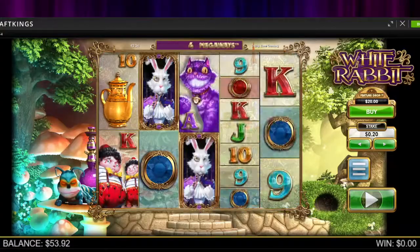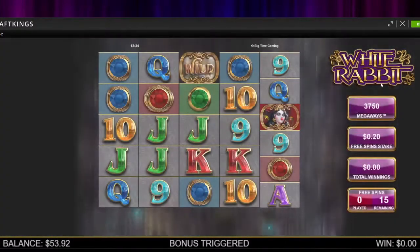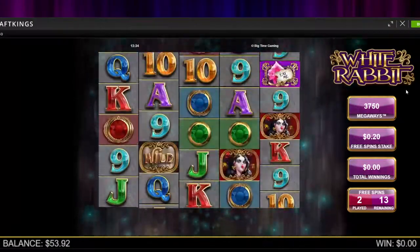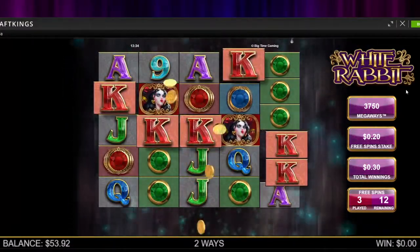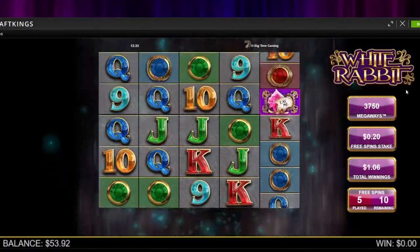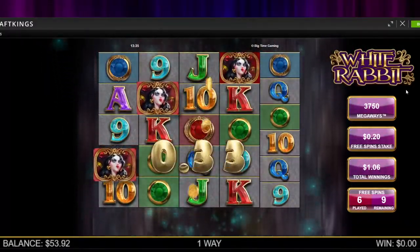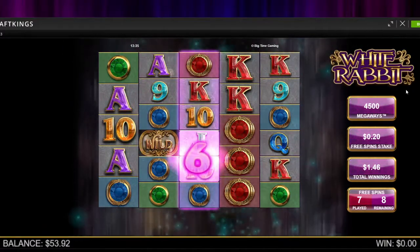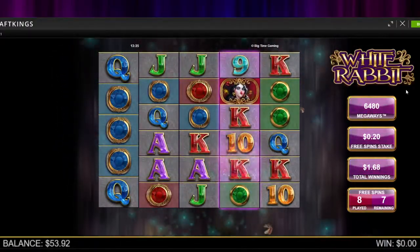Buy number two. Starting out with 3,750 megaways — that has to be the lowest possible; I don't think I've seen lower. And naturally, no cakes. This could be bad. We need cakes, dog. This could be close to a total rip. It's hard to get a zero return on these bonus buys because you normally have 15 spins with a pretty good amount of megaways, but our megaways are still terrible even eight spins in.